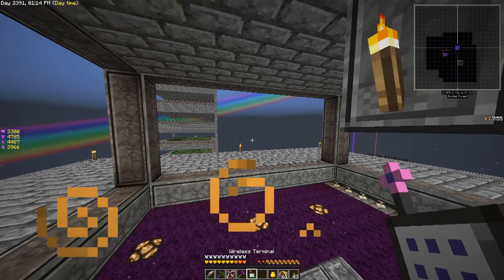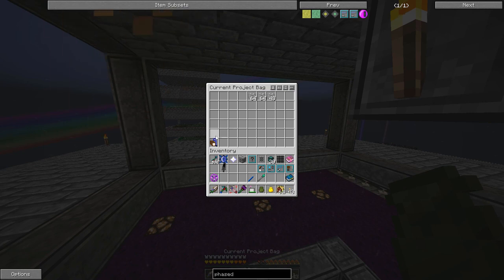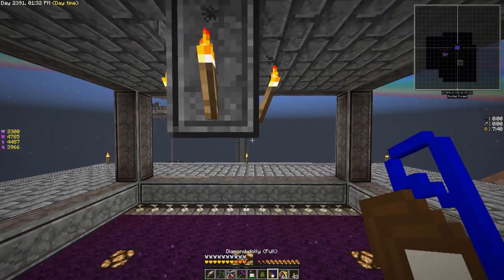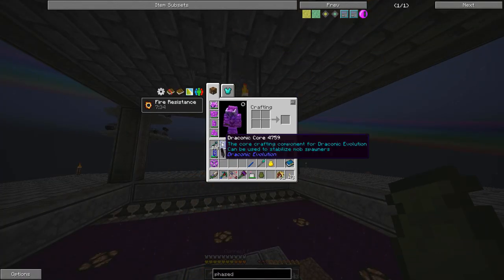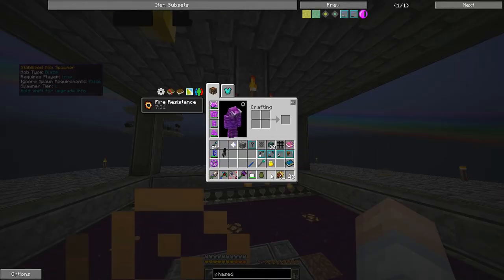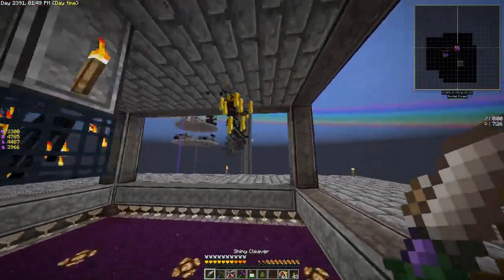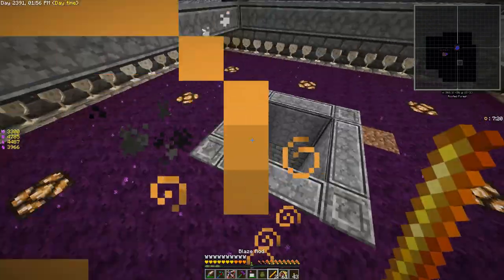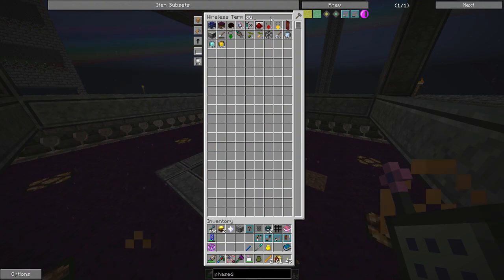Next order of business — let's use the project bag. As soon as we get this diamond dolly out it is going to give us a slowness or mining fatigue. Let's go right here like so, then we take the draconic core stabilizer and put that in there. They start hitting me immediately — okay, I don't want that burning.